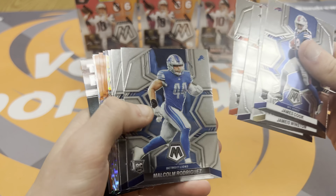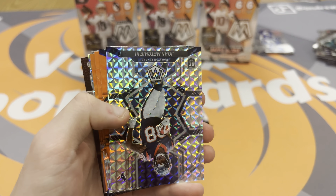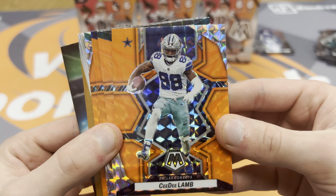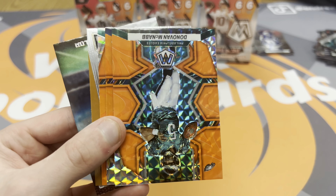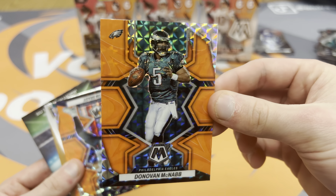Winston, Lamar, Karlaftis, Rodriguez, Lejani Woods, Jamison Williams — and then John Mechie. You would think these are orange fluorescent, but it's actually just the orange reactive from this year. Looks really cool. CeeDee Lamb. Tonovan McNabb. They look really clean.